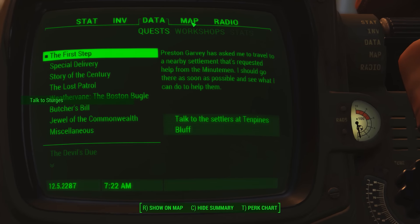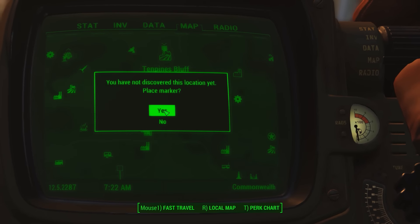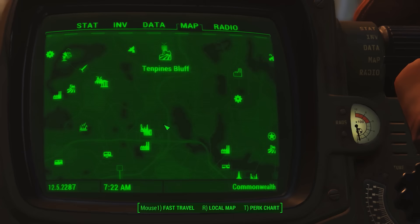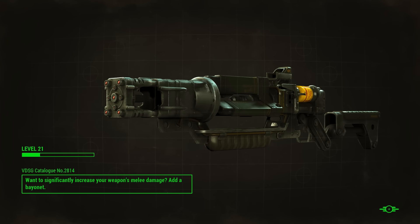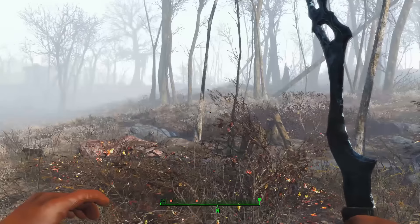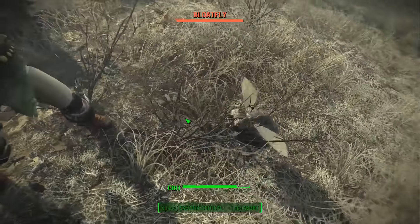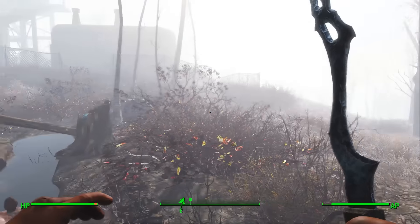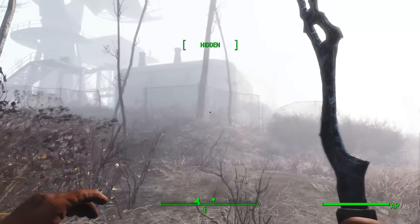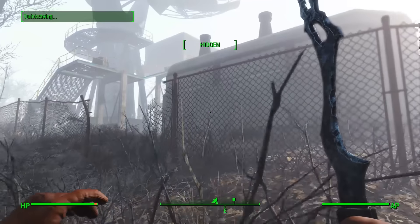So we want to go help the settlers at Ten Pines — Ten Pines is right over here apparently and we haven't been there yet. Let's fast travel to Olivia and go east from there. If I recall, most of these quests... oh Jesus. Is there any more? Okay we're good. We got baddies up here again — hell yeah, I love how they continuously just repopulate here.